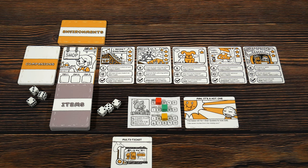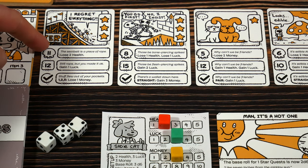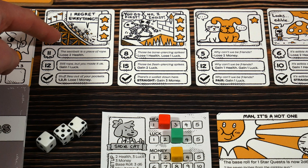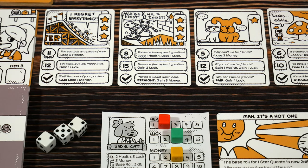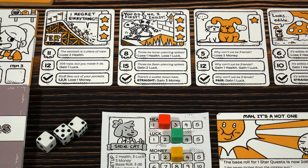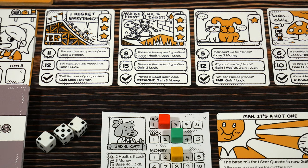Let's look at how quest cards are laid out. We have the fail value and the fail event beside it. If we hit that number or lower when rolling our dice, the fail condition happens — for example, losing 2 health. The second row is the succeed event; you need to hit 12 or higher to gain a luck. The final row is a special condition, which can be triggered whether you fail or succeed — it can be a benefit or a detriment. For example, if you happen to use 1, 2, and 5 on the dice roll, you lose one money.